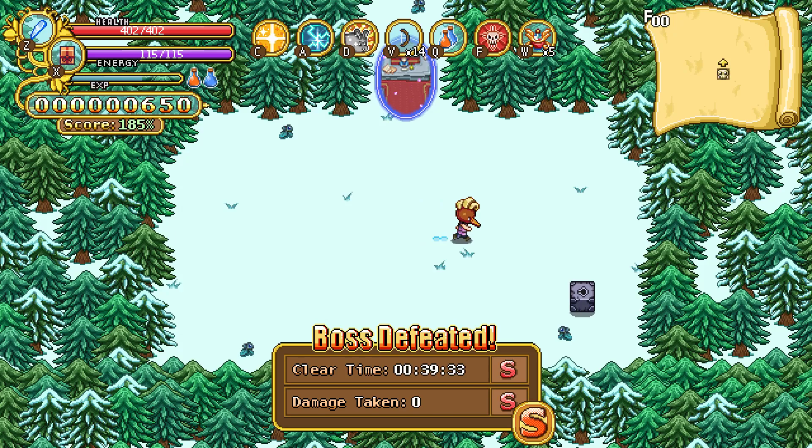Sometimes both of them die, sometimes only Bashy dies — but usually Bashy dies. So once Bashy dies, if your shield is still alive, Smashy will come and start throwing snowballs. You gotta learn how to P-Guard them — you can learn that through the dojo, same thing with P-Guarding the ground pound. You just keep P-Guarding them, and you should be able to kill him through all your P-Guards if your shield is good enough, which it should be at this point.